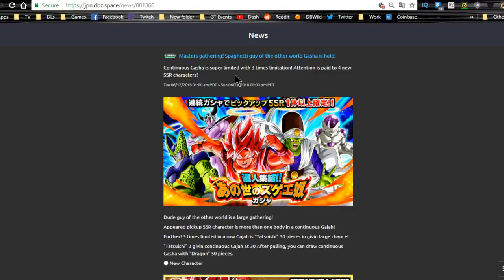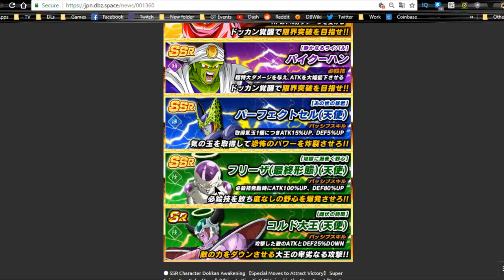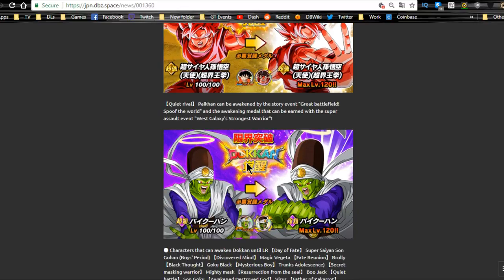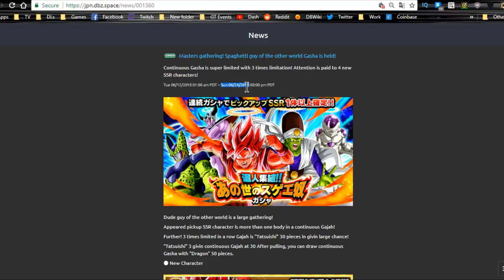The banner I really recommend summoning on is the Otherworld Tournament. It came out once on Global and hasn't returned in about a year — same as the Arale banner. I highly recommend summoning on JP if you haven't. The units are really awesome and even Frieza links well with a lot of Frieza race characters. You'll need medals from the event to Dokkan Awaken Goku and Paikuhan, plus Kaioken medals from a Hero Extermination event and Paikuhan medals from a Strike event. Runs until June 24th.